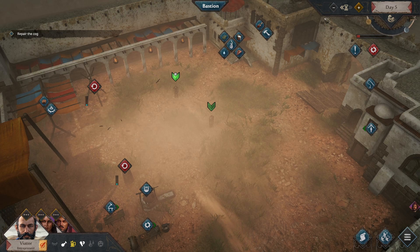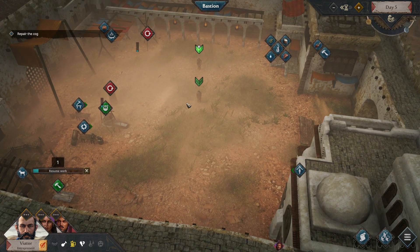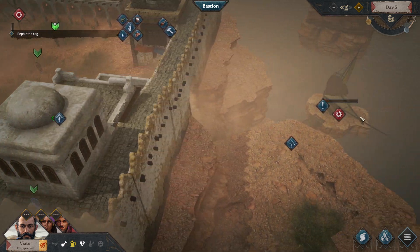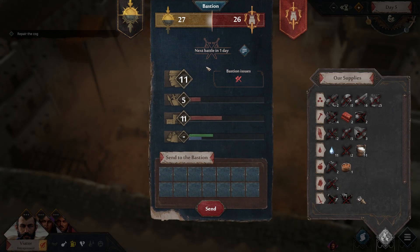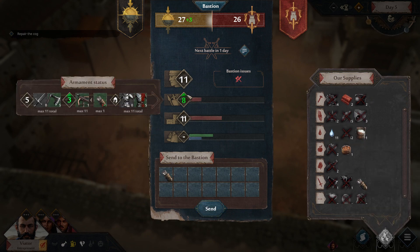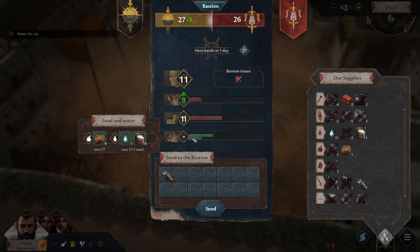Hello there and welcome back to Gloria Victis: Siege Survival. Let's have a quick look — we slowed everything down. We have pots on the outside ready, about five days left, and the next battle in one more day. We need arrows, so let's send over a bolt of arrows. We now have plenty of fighting power.